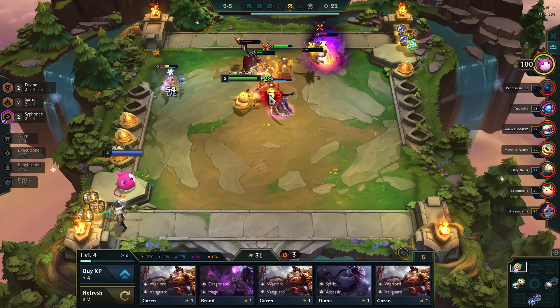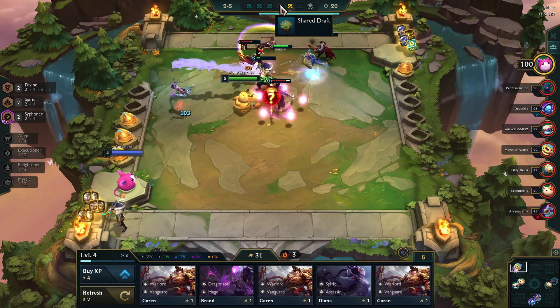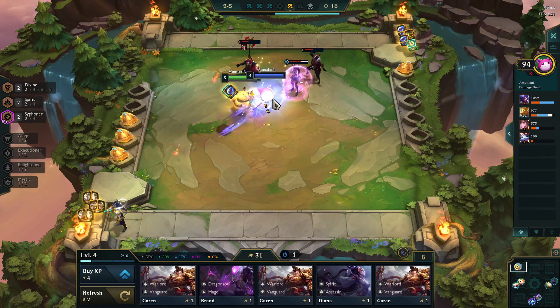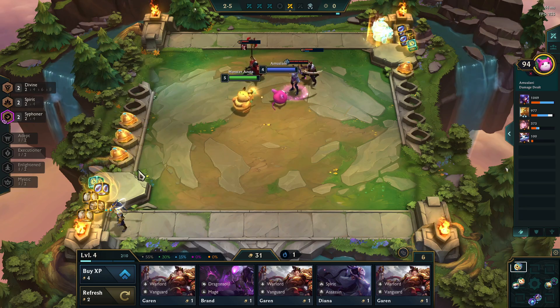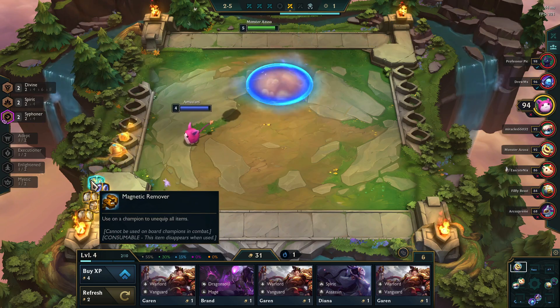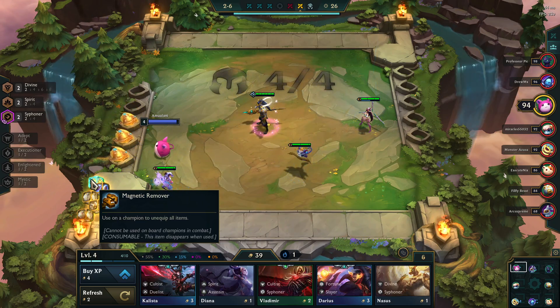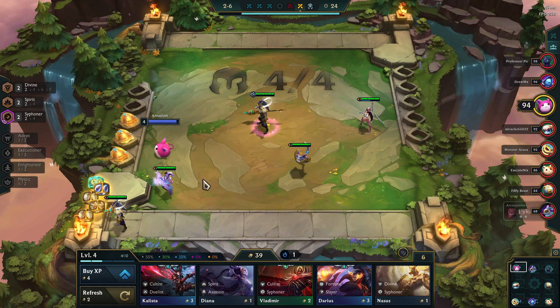This is something new that I've noticed, and it doesn't happen every game. But after that carousel round 2-4, sometimes you'll get a loot orb and everybody gets the same thing. This one gave me an item and a magnetic remover — 'use on a champion to unequip all items.' And everybody in the game got this, so you're not alone.